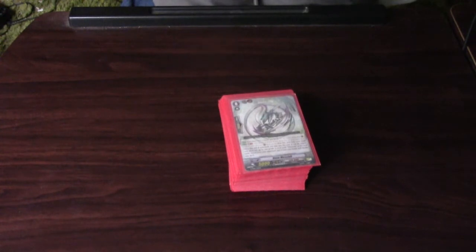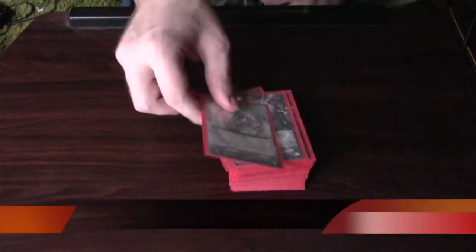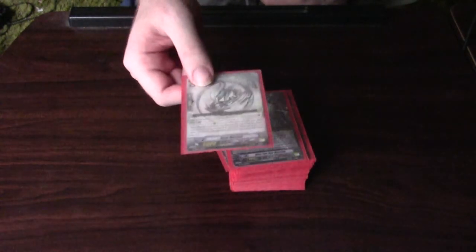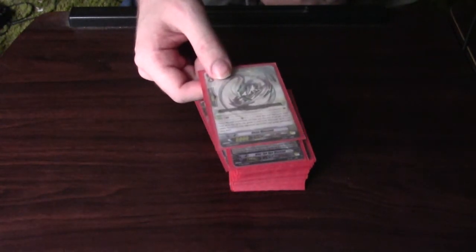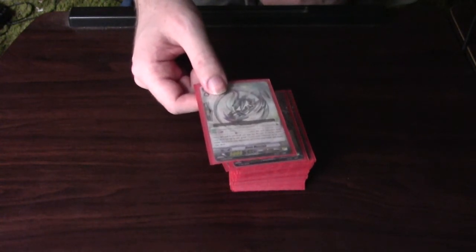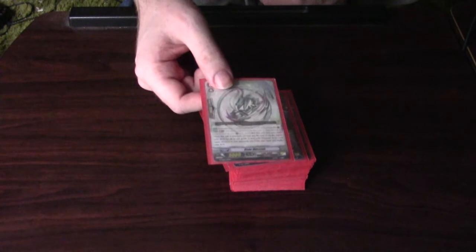For starters, it's Neon Messiah. You basically get to — if it's unlocked, you put it into your soul, search your deck out for an Alter Ego or a Messiah grade 3 Vanguard, and that's that.